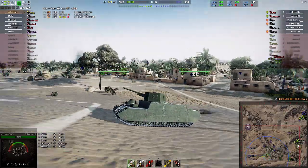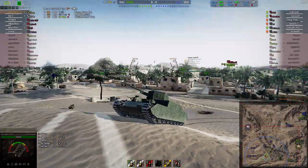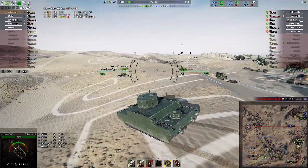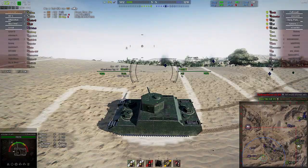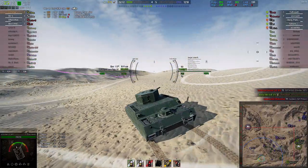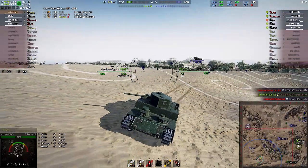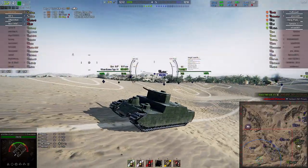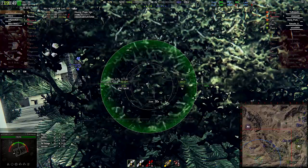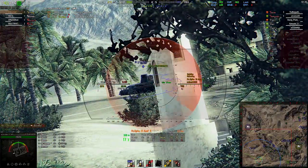There's no one over here with me, and a T-80 and a Panzer III were last seen over here. I'm trying to decide what I want to do, because I know I can take them, but if they work together they'll kill me. So I move up a little bit to take a look at how we're doing, and then I see the Panzer III. That's good — this guy's over there. And I'm pretty sure the T-80 is just hiding at the moment, so I'm not worrying too much about him.